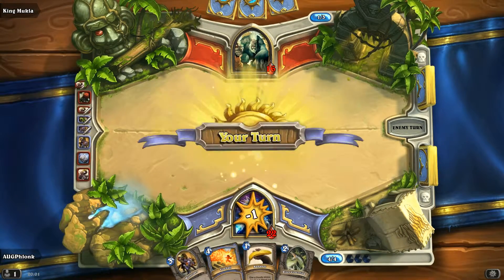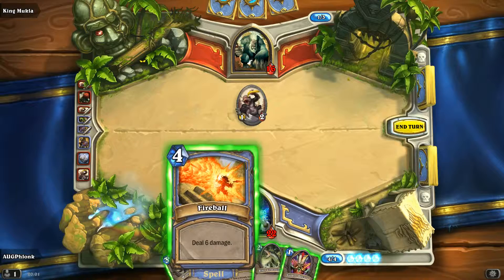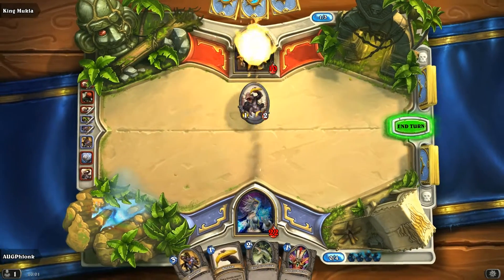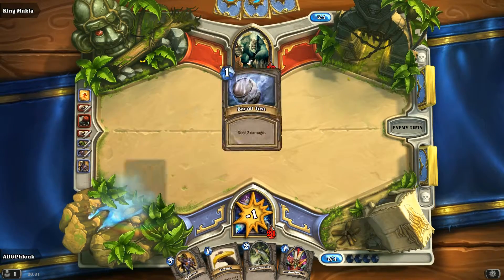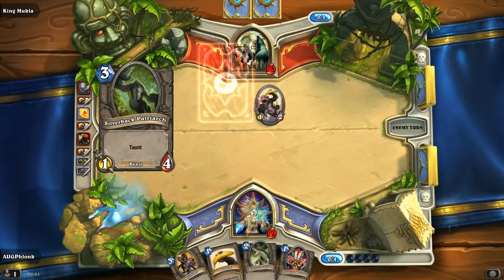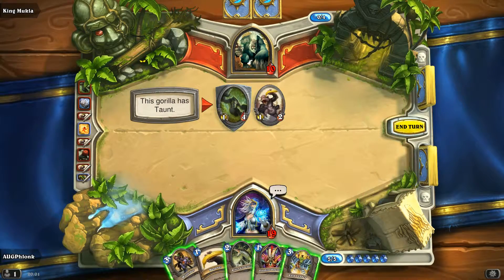Nice AoE — restore two health, deal six damage. Why wouldn't we? We'll leave ourselves open here but we have 22 health. Another two damage from a barrel toss — that's alright. Now he has a taunt. Kill that ape so I can finish off Mukla.